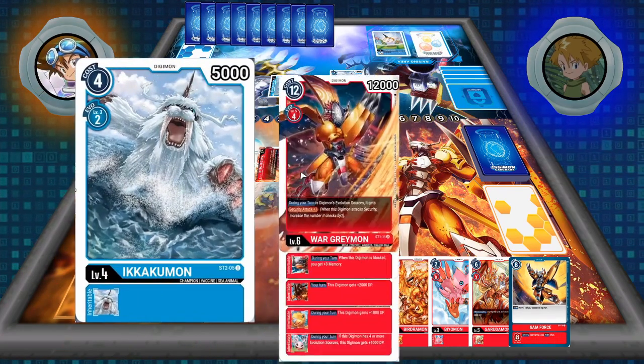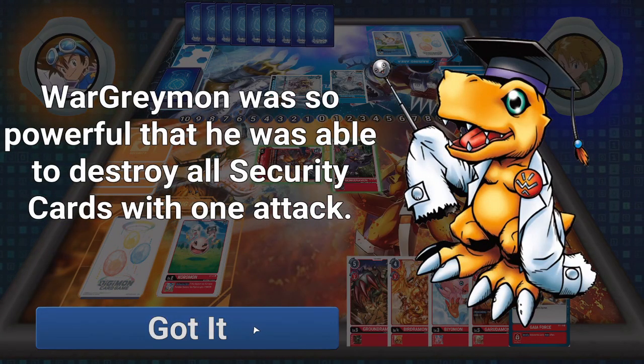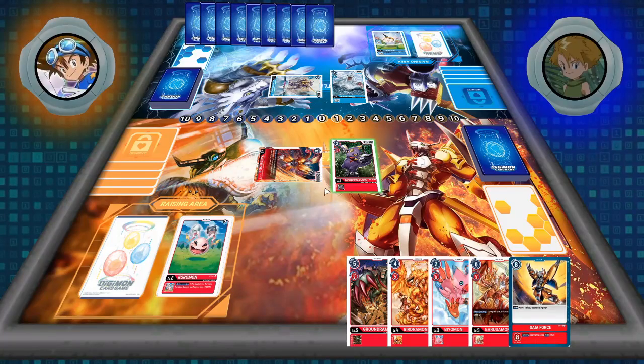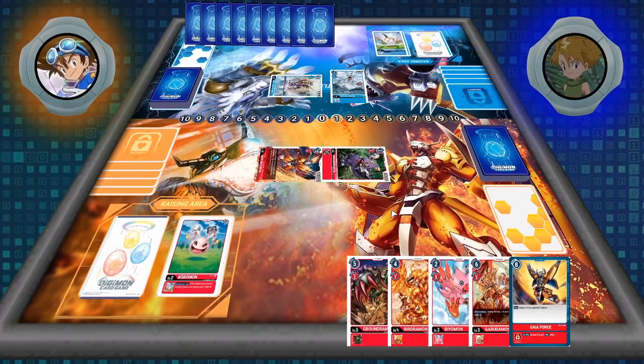We can win this turn because of all of our Inheritable Skills. WarGreymon says: for every 2 of its evolution sources, you get security attack plus 1. Right now we have 4 underneath — from baby Koromon on up — meaning he's got security attack plus 2 on top of his regular check, so when he attacks he's going to check 3 security. WarGreymon was able to go through 4 security from 1 attack because Shadowing triggered from the security stack and gave both Digimon security plus 1 already. We target the player and that's that.